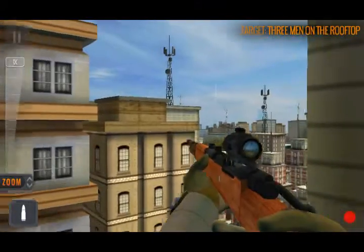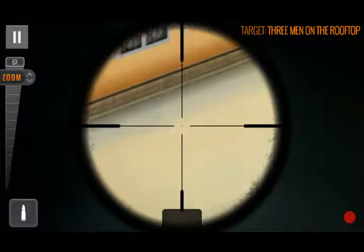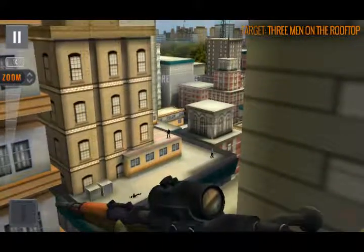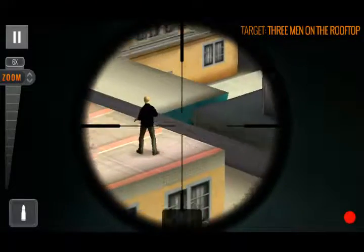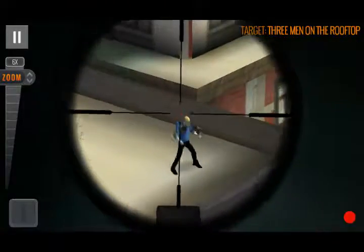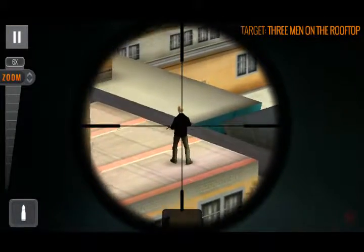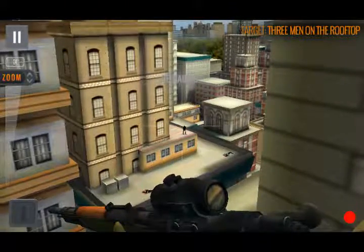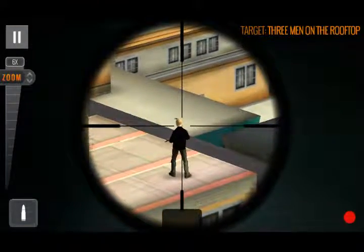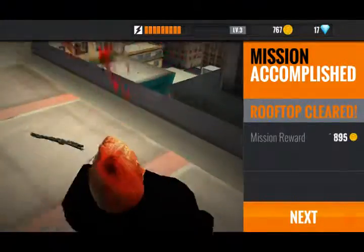Roger that. Here we go. I'm going to aim for the one that's not looking, watching out for all of them. Going for this one first. We got that one — reloading. Gotta make sure he's not looking. There we go — headshot right in his bald head. Reloading. Headshot right in his bald head! You need to put some hair on your head — I shot you right through your eye.